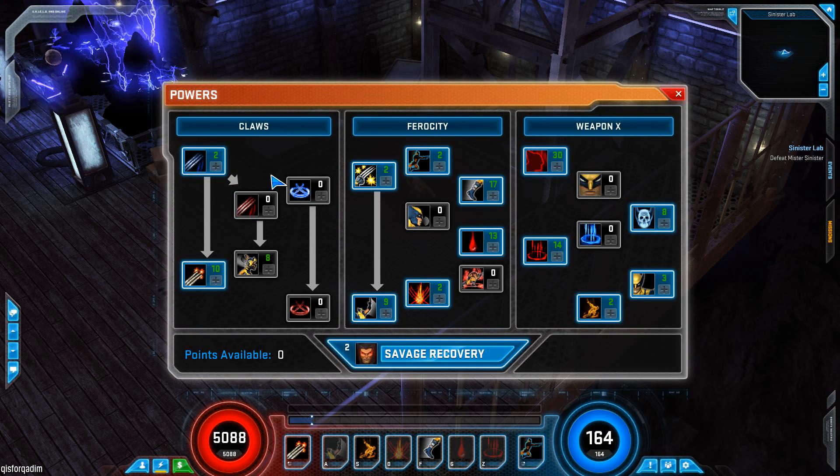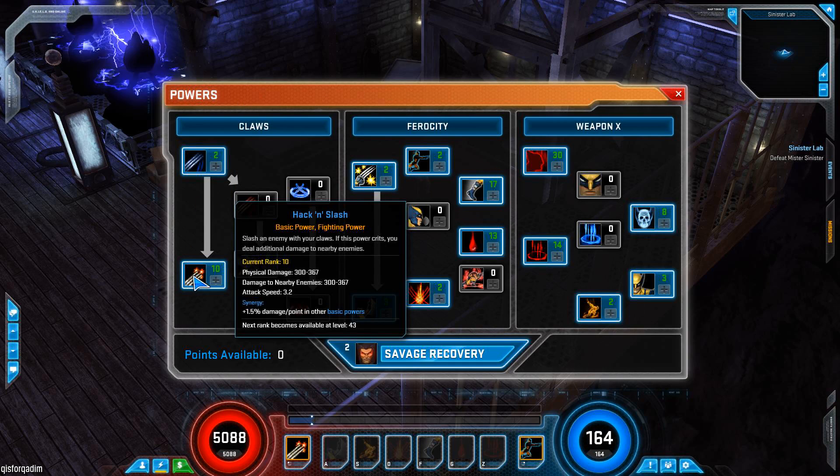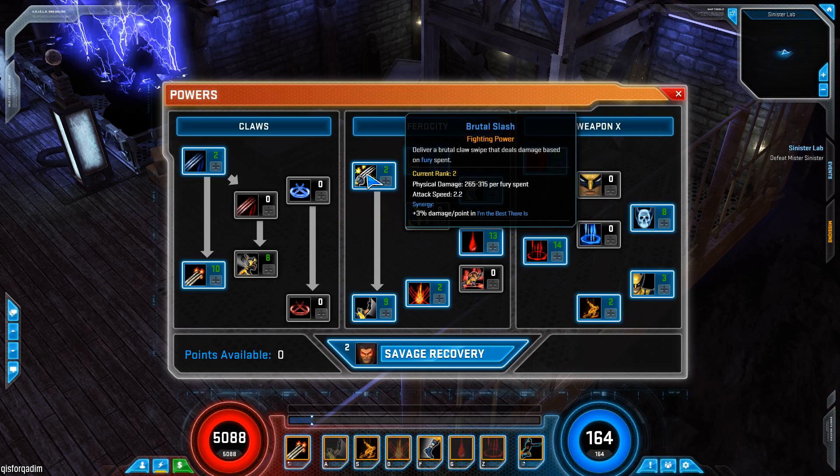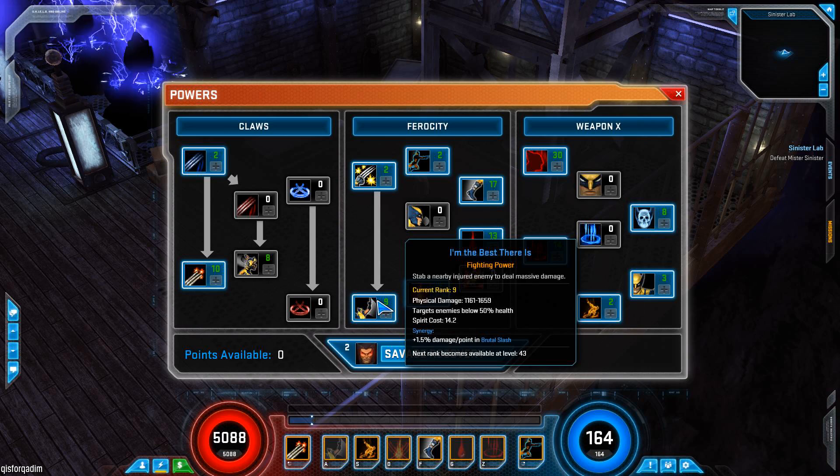Basically I only put into the Claws tree. I just get his basic power of Hack and Slash, which is the one that when you crit you do AE damage to everybody around you. That's my bread and butter. Then I get a point in Brutal Slash and then I focus on Best There Is for big single target damage - once people get down to 50% health you can really lay into them.